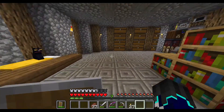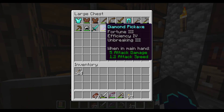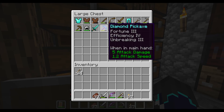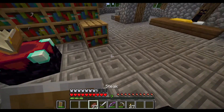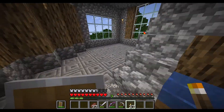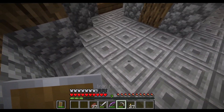But we did manage to get a huge find. Look at that — bam! Fortune 3, Efficiency 4, and Unbreaking 3. That's insane. That is like the best pickaxe you can possibly get, other than if you had Efficiency 5 and Mending.